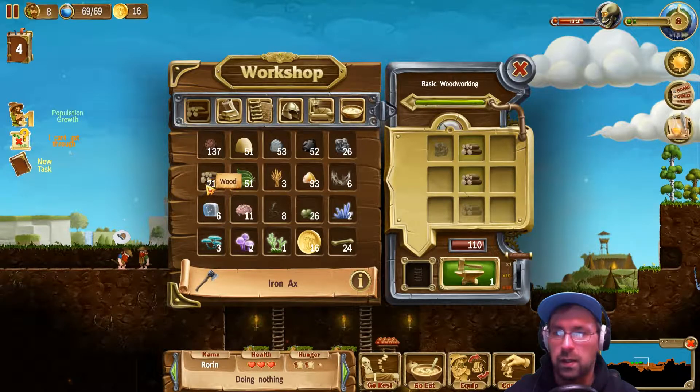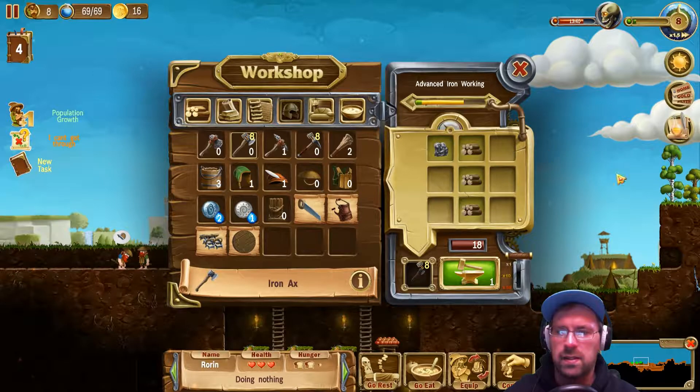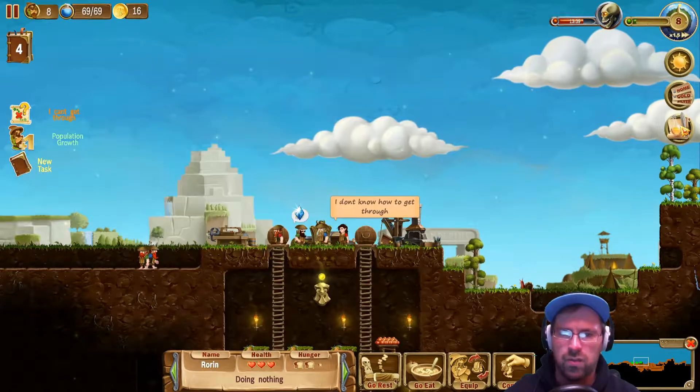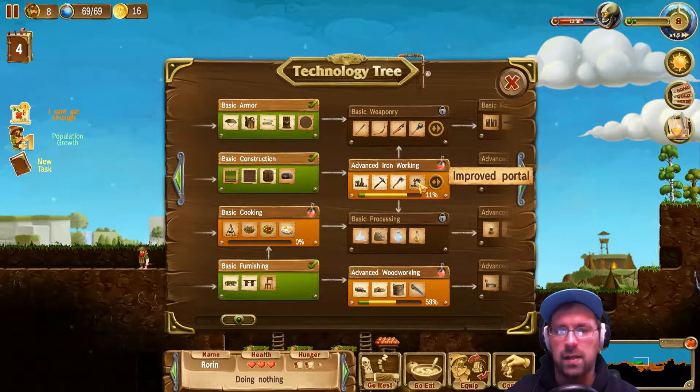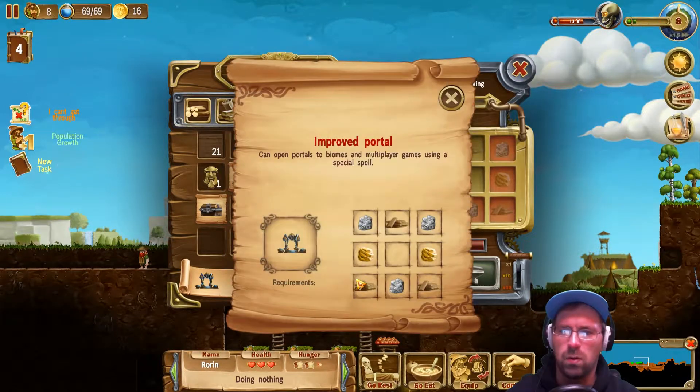Let's go over there. Get the iron and make eight of them. What else is in the advanced iron working? Let's find out. The forge — but I've already made that. Improved portal? What does an improved portal do? Multiplayer games, using a special spell. I don't have any gold still, but it might be useful in the future.